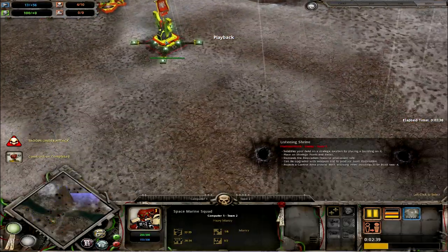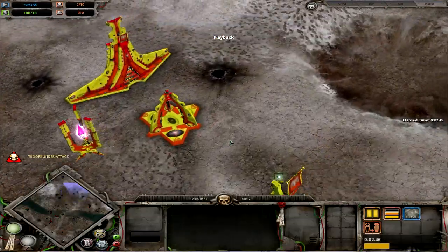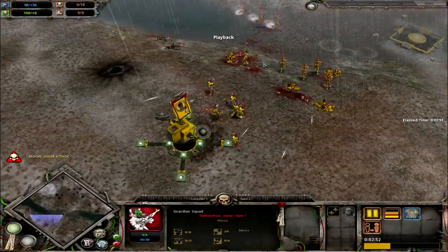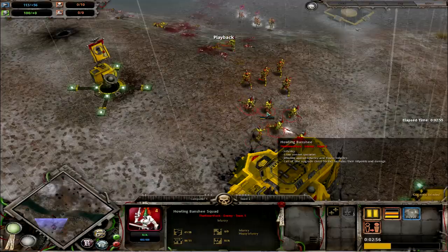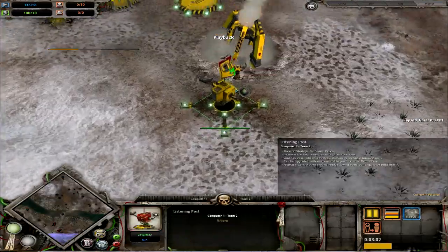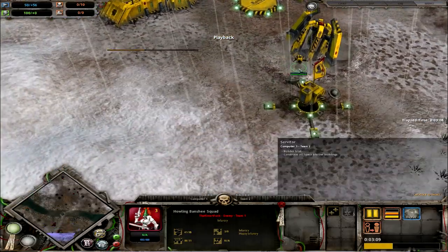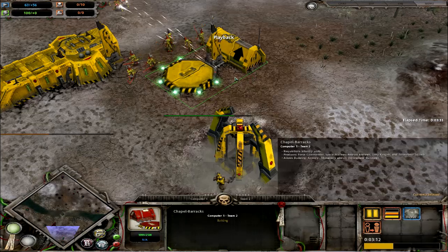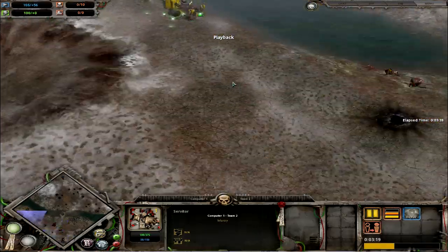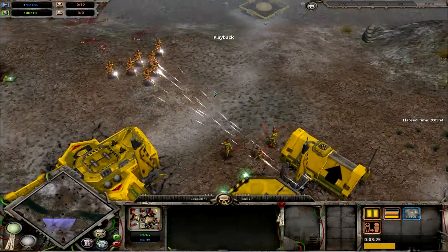Over here in the meanwhile I've been building Listening Shrines with my Bonesingers — you can teleport these about which makes it really handy for building them. I've just left it with the Howling Banshee upgrade on my Aspect Portal. At the moment I only have four squads: two Guardian squads and two Howling Banshee squads. My Howling Banshees are my main driving force, since my Guardian squads are pretty much the same strength as Scouts. I'm a little confused about where to attack, since these guys won't take down buildings very easily. I decided to prioritize the Barracks — once you get their Barracks down they can't build any more Space Marine squads. I'm also going after their Builders to disrupt them and trying to stop them from doing anything.